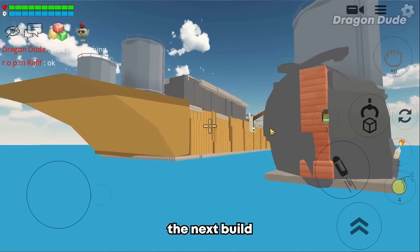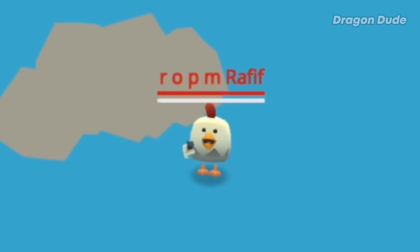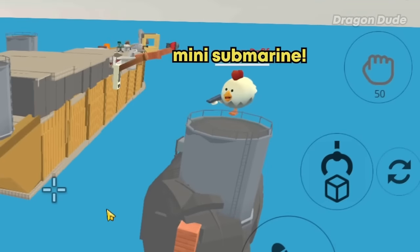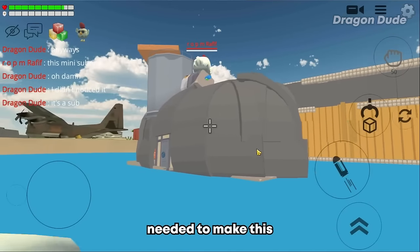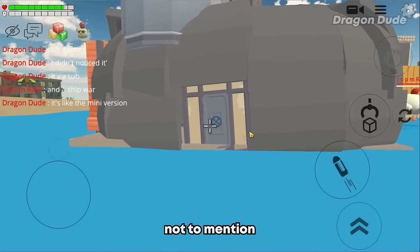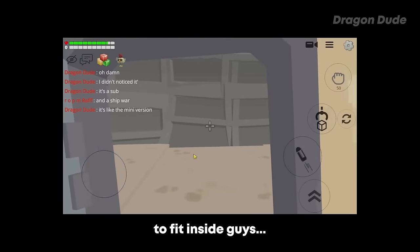Alright, here we are in the next build which is a battleship. Don't forget that this build also has a mini submarine. I actually didn't notice this at first but now that I do it's really well built. Look at all the parts needed to make the submarine - this probably took a really long time to make. Not to mention you can go inside of it.